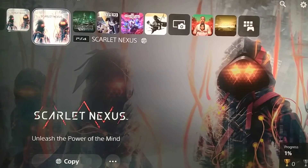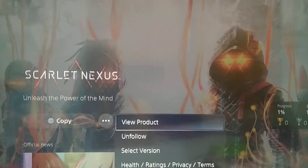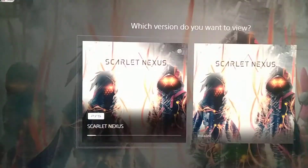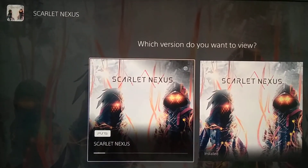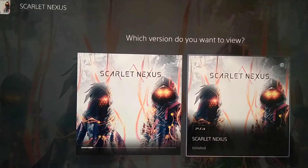So this is how you manage to select the version of the game — you go to the game data and select the version. As you can see, this is the PS5 version that I'm already downloading, and this one is the PS4 version. It says installed, but I'm actually downloading the PS5 version of this game.